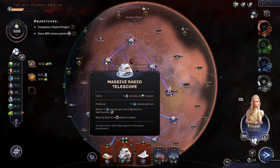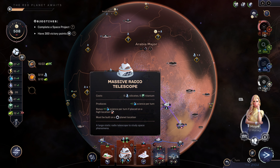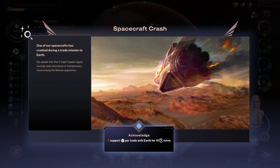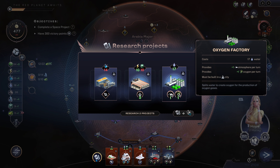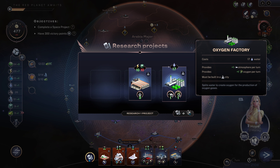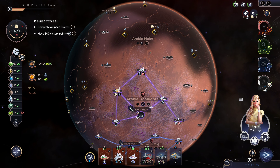Here you see the mountain option — that means if you build it on a location considered high altitude you get an additional bonus. We've got a spacecraft crash, but I'm not trading with Earth right now anyway so that is fine. Here we're definitely going to take the research center and probably the oxygen factory.